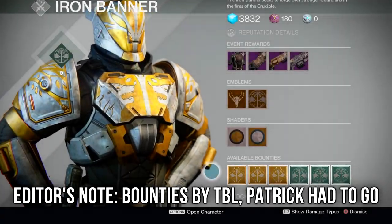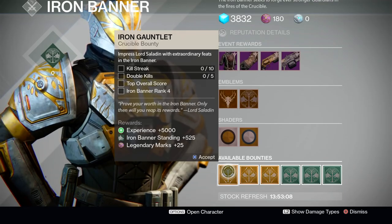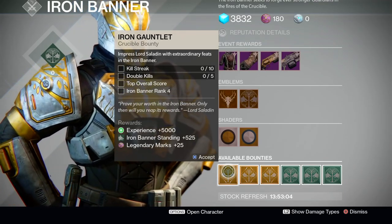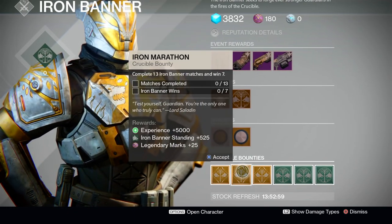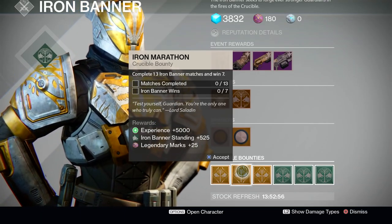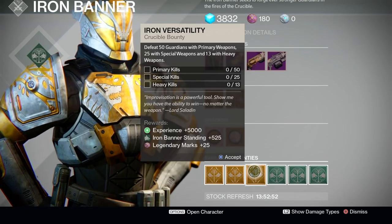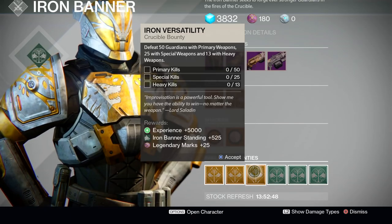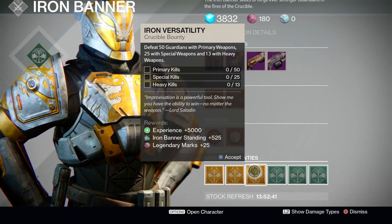Of course, the emblems and shaders are the same this time around, so we're going to skip down to the weekly bounties. First up, we've got Iron Gauntlet, which requires a 10 kill streak, 5 double kills, the top overall score in a game, and reaching Iron Banner rank 4. The next weekly bounty is Iron Marathon, which requires completing 13 matches total and getting at least 7 wins. The final weekly bounty is Iron Versatility, which requires 50 primary kills, 25 special kills, and 13 heavy weapon kills. Completing any of these will grant you 5000 EXP, 525 Iron Banner standing points, and 25 legendary marks.